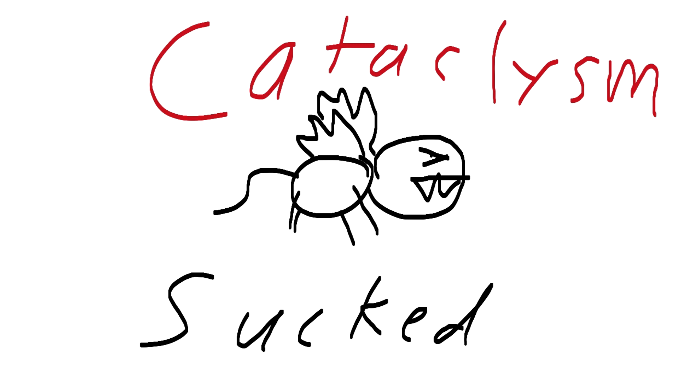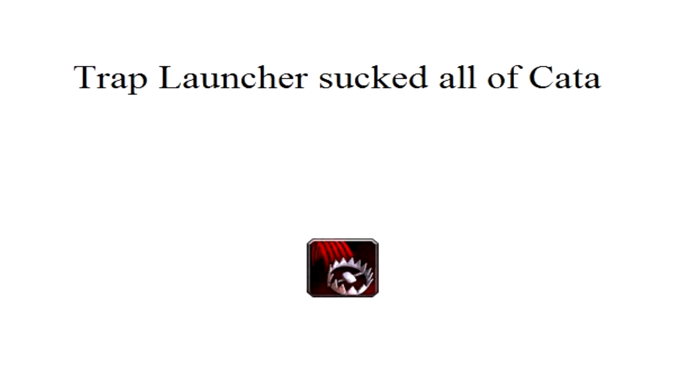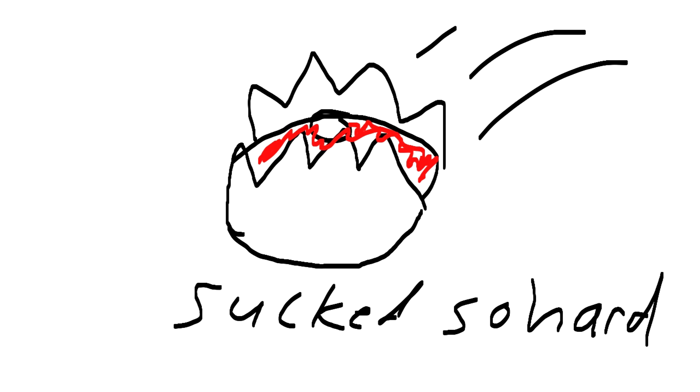In Cataclysm, Blizzard removed Freezing Arrow and instead gave hunters Trap Launcher, a new spell that was supposed to allow hunters to launch any trap to work like Freezing Arrow. The only problem was that it was incredibly clunky. The move was not on the global cooldown, but you also couldn't use it with another move at the same time, so you couldn't just macro it to a trap. Also, it cost 20 focus — the new resource system that regenerated terribly slowly. Hunters were close to non-existent in arenas when Cataclysm launched, and personally, Trap Launcher is the reason I stopped PvPing on my hunter in Cataclysm.